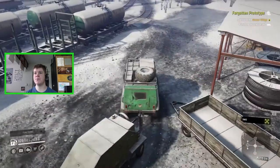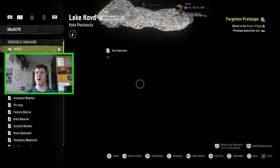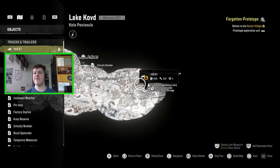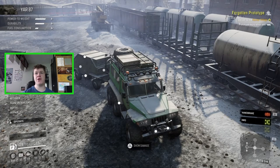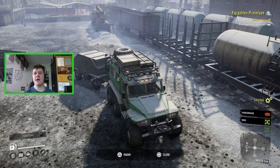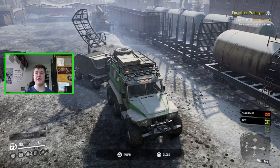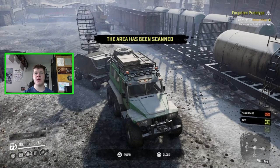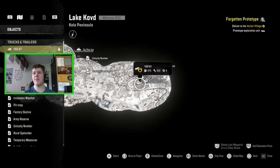I'd like to show how this radar trailer works before we set off. You can see the map is still mainly blacked out, though we have discovered all the watchtowers. You have to use this little trailer to discover the rest. The way it works: you attach it to your vehicle — it does use fuel, it has 120 liters — and then you go down here to activate radar. Press triangle and it unfolds the little radar, which pops out and spins around a couple of times, then packs itself away. And there we go — it should now have uncloaked a bit more of the map, which indeed it has.